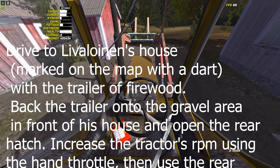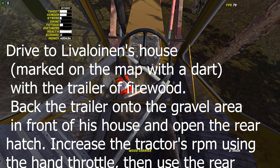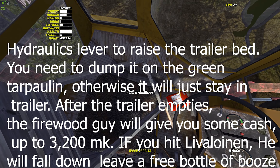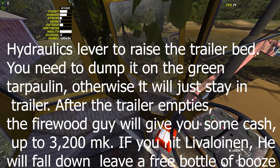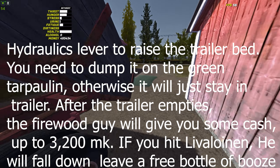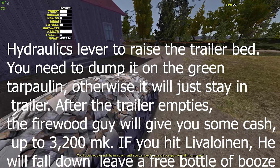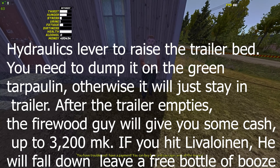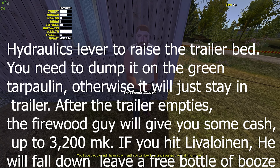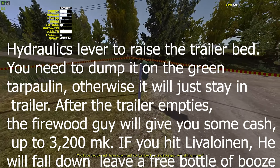On this green pallet you have to stop the tractor, engage the parking brake, and use the rear hydraulics to the right side. Open it up and the customer will come out and say he has trouble. Then you receive your payment — you can buy sausage with the money. You get 2,200 marks and his surname is Lewandinen.